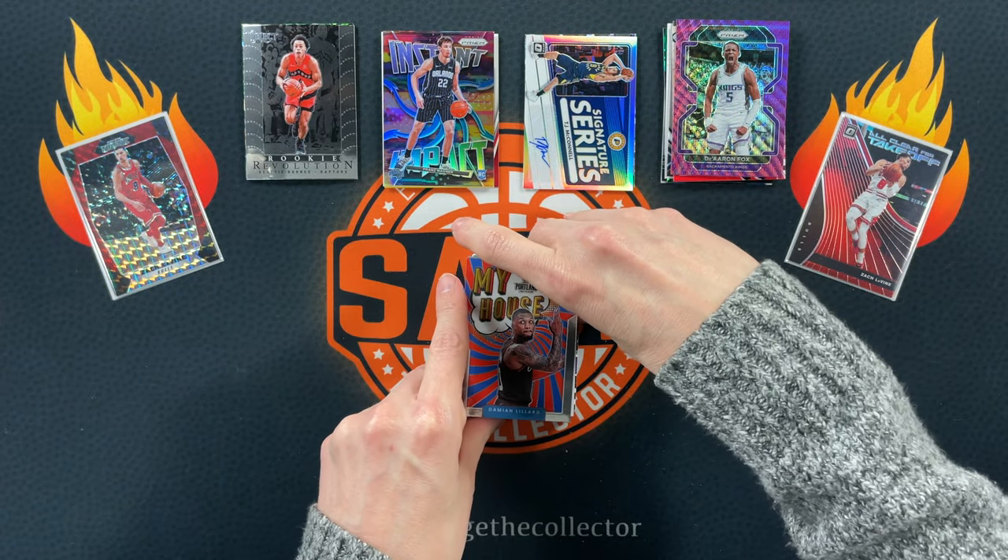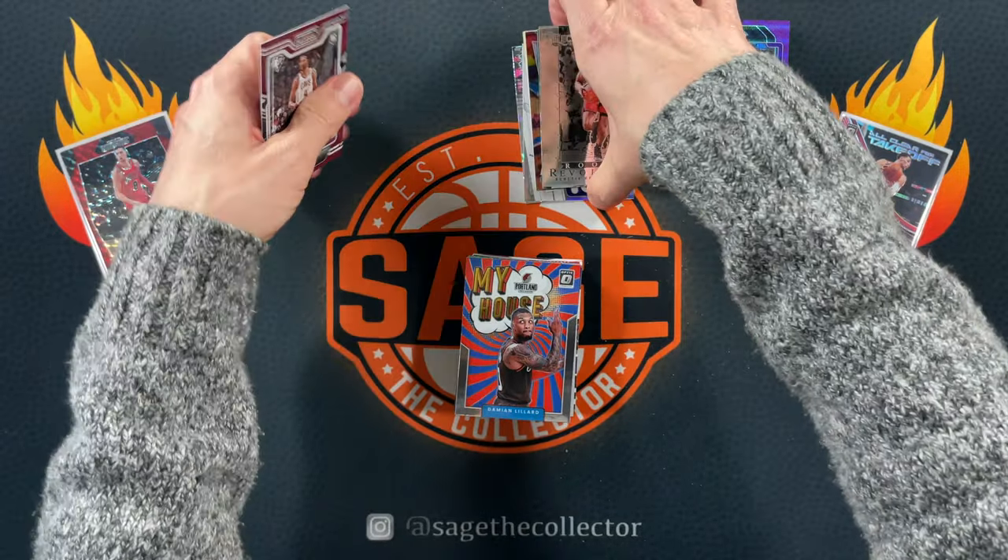We got Ruey, Seawood, JT Thor, and a My House of Dame. Nothing too exciting on those last packs, but we'll do a little recap before I open up my PC mail.